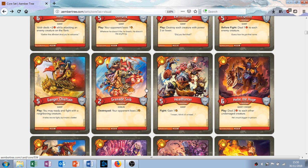Headhunter — wow, there's a lot going on with him. Five attack, no armor, fight: gain one amber. This is all right. You're going to be fighting every turn with him and basically gaining amber every turn. If he lives more than one turn you might get two or three amber from him. Common — great.